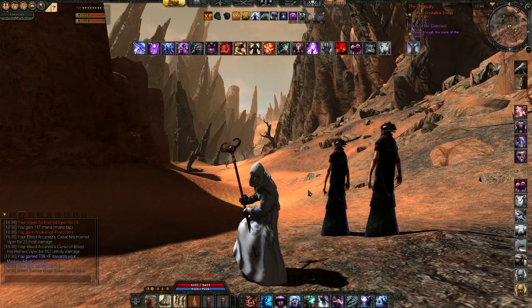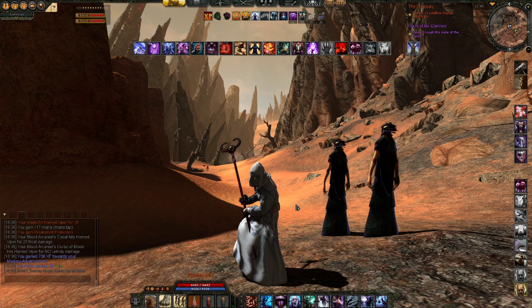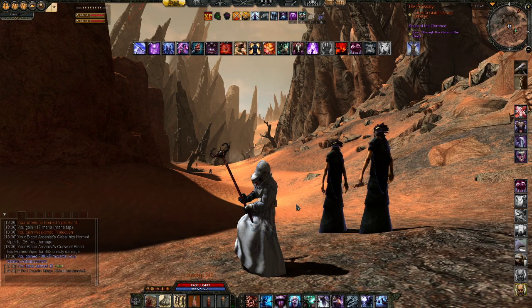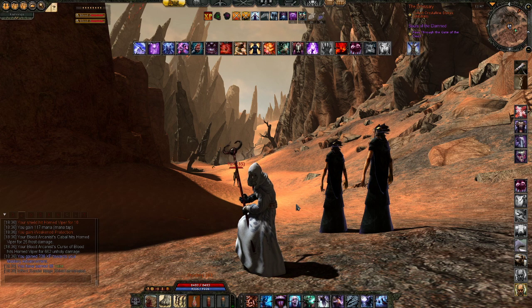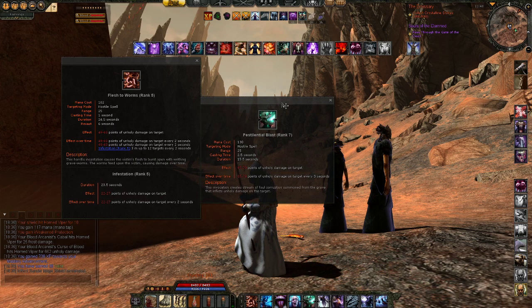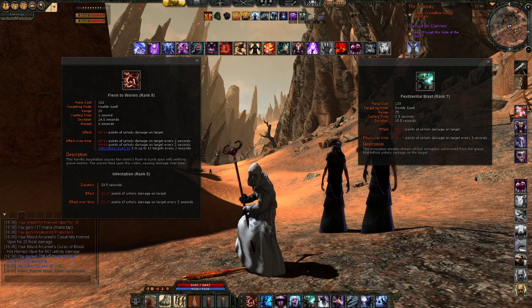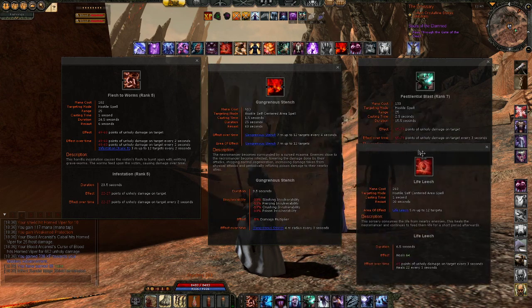The Necromancer has the ability to spawn pets — mage pets or melee pets — which means you can do close combat DPS or ranged DPS by simply sending in your pets. The damage of a Necromancer relies greatly on DOTs, damage over time. Once you reach level 80 it becomes quite important to spellweave and use your big casts like Ice Strike. The basic DOTs are Flesh to Worms and Pestilential Blast — you just put them on the enemy and they keep going. Also, Gangrenous Stench and the short DOT Life Leech help greatly.